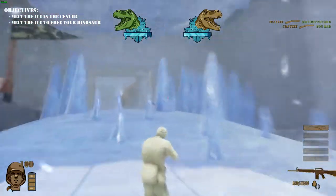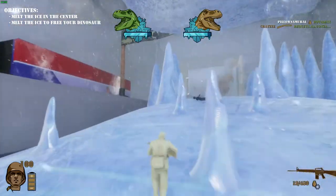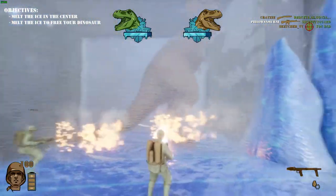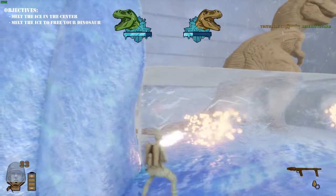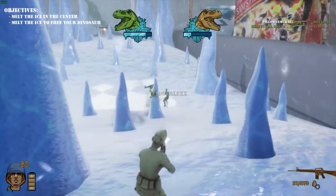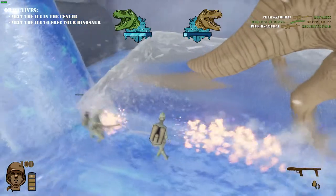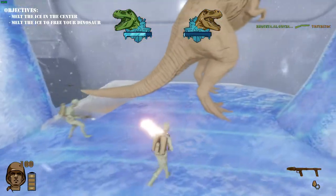Gunplay is solid. There's a fairly high time-to-kill so it takes a lot of bullets to down someone, but each weapon feels unique. You get five weapons: assault rifle, sniper rifle, shotgun, rocket launcher, and flamethrower, plus a grenade. The shotgun was overpowered but they updated it to fire more slowly with a wider spread, putting it back in its place. Explosives in general are very powerful, but they put them on a timer so it's a great power weapon that's situational — you have to use it at the right time or you'll be caught with no ammo.